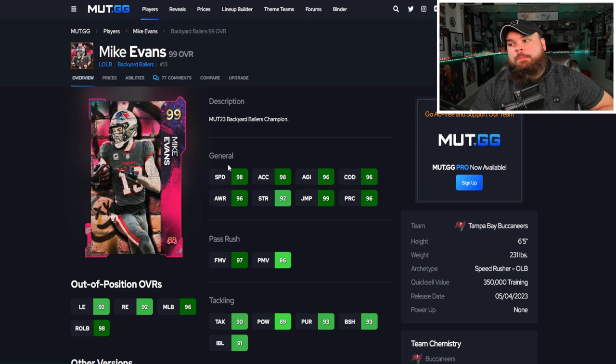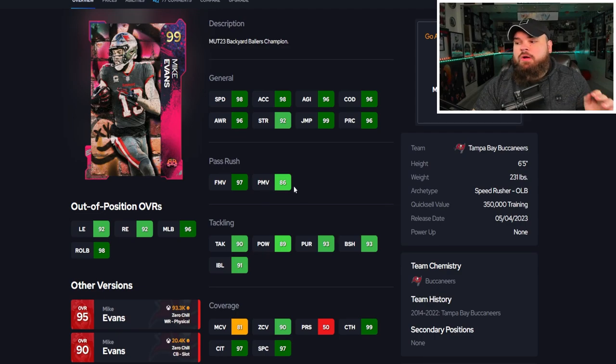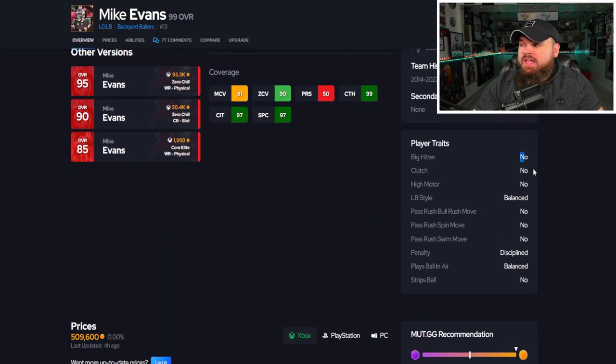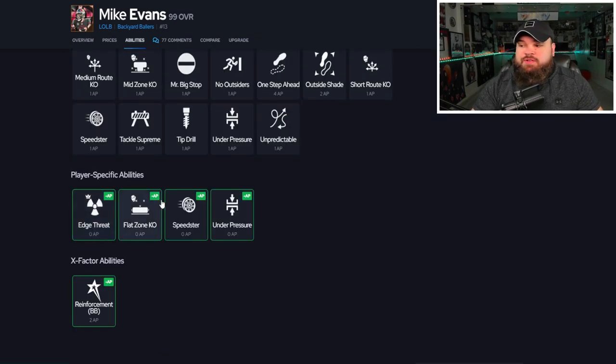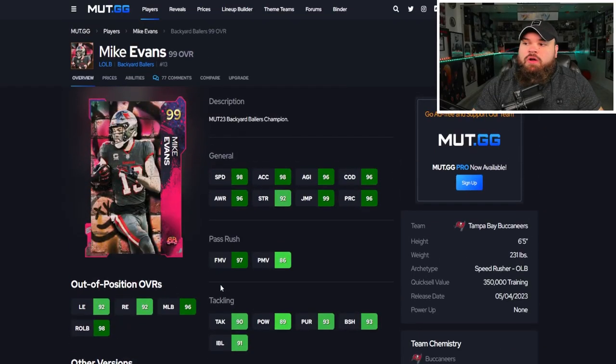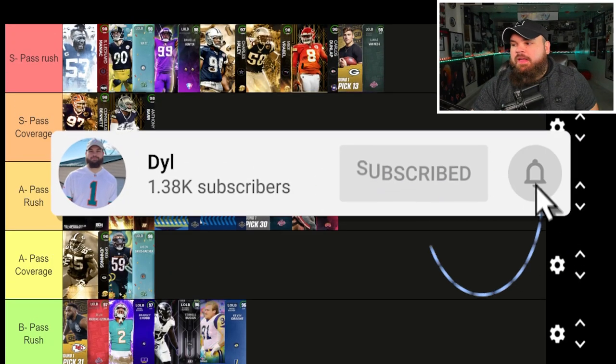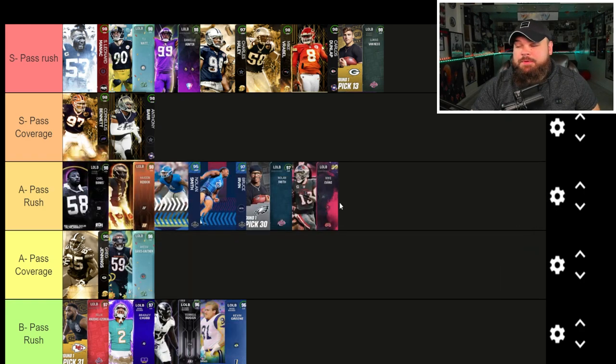Next we have 99 overall Mike Evans at the Backer of Ballers promo — six foot five speed rusher with 99 speed, even with just a free agent track card so he stays 99 speed after Sugar Rush leaves. Amazing physical stats, great finesse moves, power moves a bit low, pretty good block shed and impact blocking, and 90 zone coverage so he can drop into zone. For traits, nothing on yes, but he gets Edge Set, Flat Zone, Speedster, or Under Pressure for zero AP. I really like the card but wish he'd gotten a zero AP Pick Artist. He's going A tier — love the physical stats, just doesn't get great abilities. He's great in a heavy blitz defense with that 99 speed.